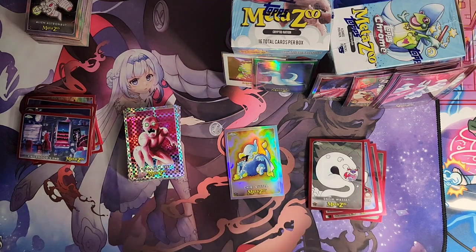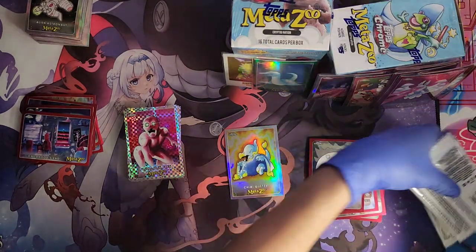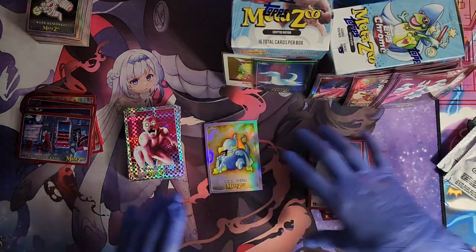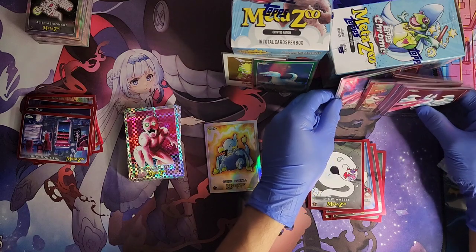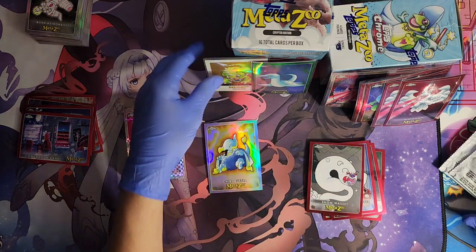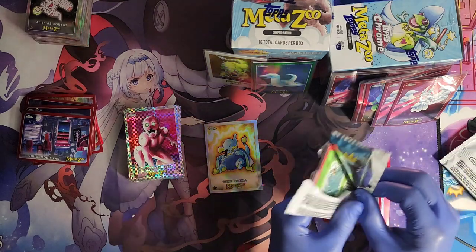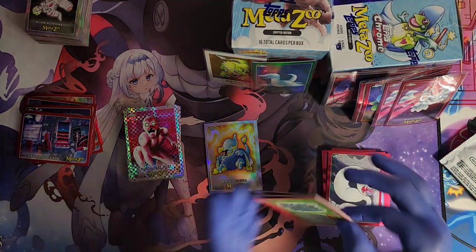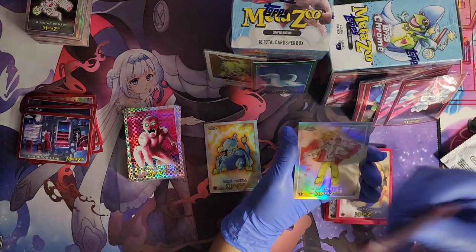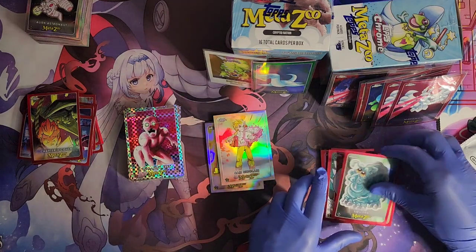All right, five more boxes to go. Let's see if we can pull some more heat. Not bad — we got a bunch of Mothman, we got one silver, we got the Mike Waddell, a gold Hodag, and a green Chessie. Fairly happy with our hits so far. We got a chapter two cover, Sam Sinclair, and another Squonk — put Squonk in the save pile.